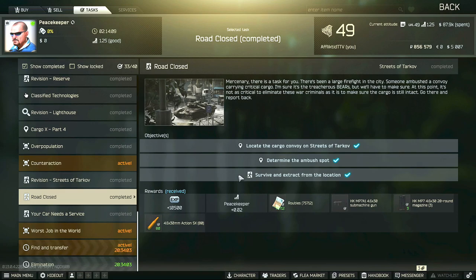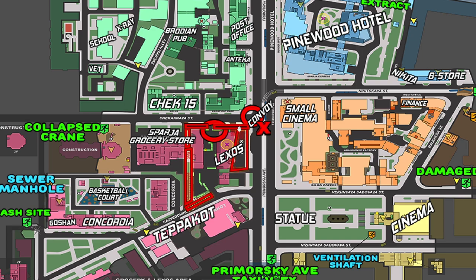This is an updated guide for the Peacekeeper task 'Road Closed.' For this task we have to locate the cargo convoy on Streets of Tarkov, determine the ambush spot, and then survive and extract from the location. Here's the map of Streets and where we have to go.